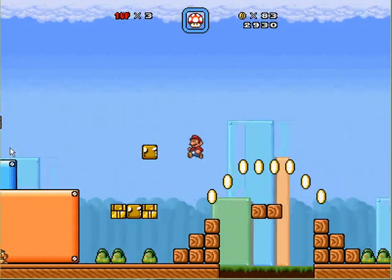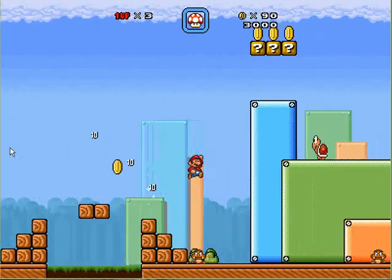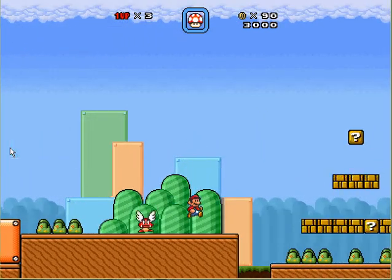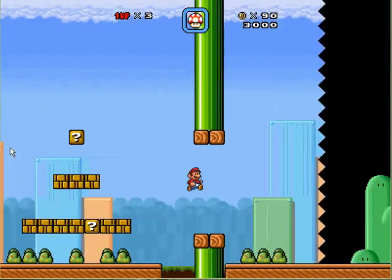But if you take that secret pipe, this level is really short. It's all just goopas and some koopas — there's a pair of koopas, not really much of a problem. And then here we are at the exit to the first level already.